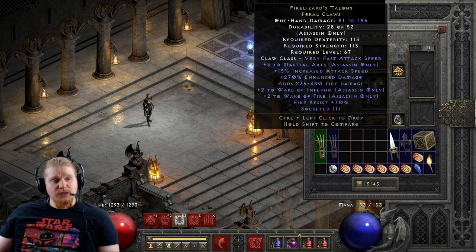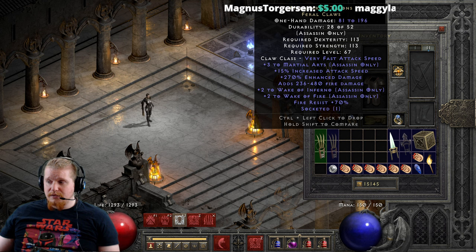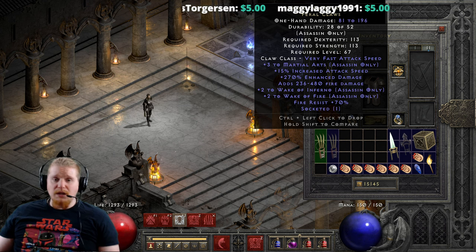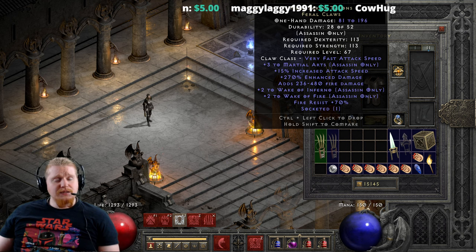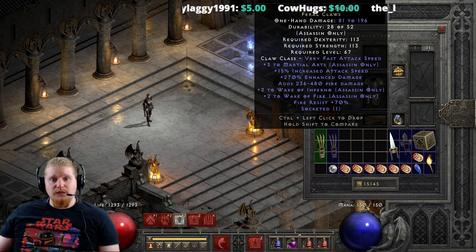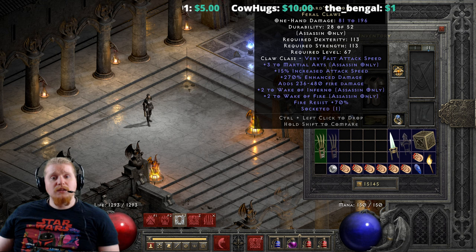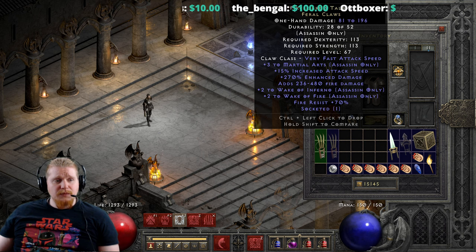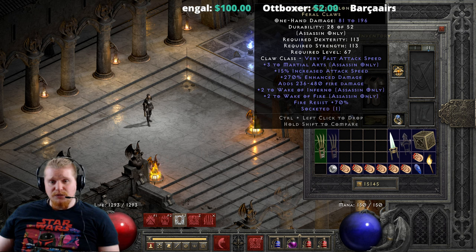We also have a huge amount of fire damage of 236 to 480, which is actually a lot of fire damage. And if you were a fire damage character — maybe running Flickering Flame, negative fire res on a shield, or a Jmod armor with fire facets — I could see the fire damage being useful. But fire damage, as we all know, is one of the most common immunities in Diablo II Resurrected.